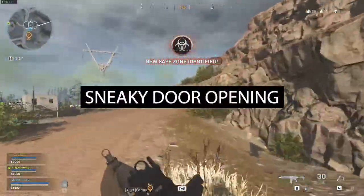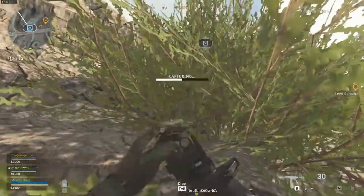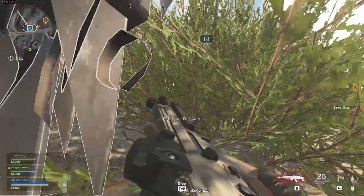Opening a door while aiming down sights will open it slightly and make less noise. It could be very handy when you are trying to be sneaky.